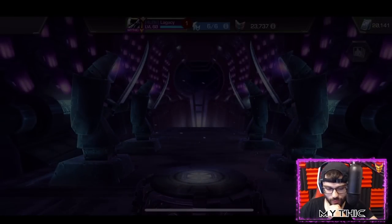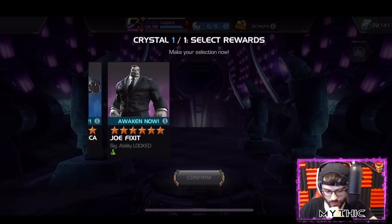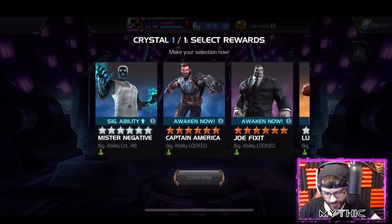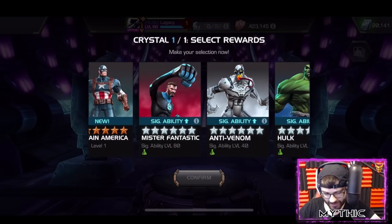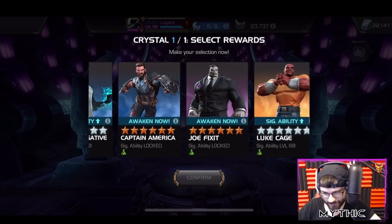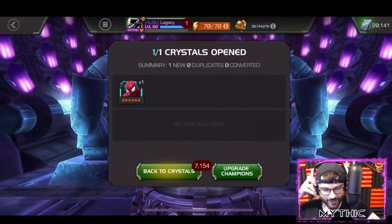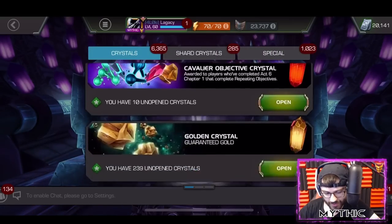Out of the Science crystal, Overseer is all I'm really hoping for - please, Overseer. Damn, no Overseer. Cap America awakening is tempting, but I think I gotta go for OG Spider-Man. I love Spider-Man too much. I was annoyed that I didn't have him, so gotta take him - gotta complete the collection!